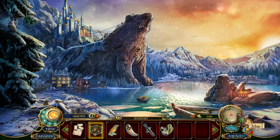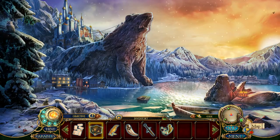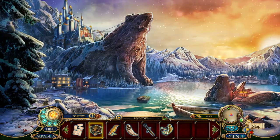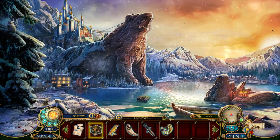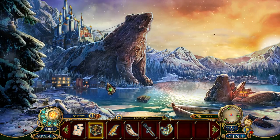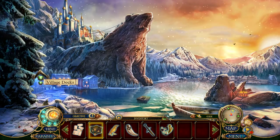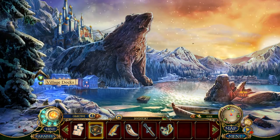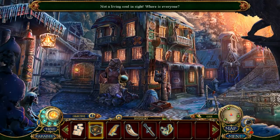We are back! Dark Parables 10, Goldilocks and the Fallen Star — don't forget the Fallen Star. There is a big giant bear mountain in front of us. Anyways, we're going to go ahead and move forward. In the last episode, we met Princess Leda, and she is fighting the Silver Stag robot beast — mechanical beast. So we're going to go to the village docks here.